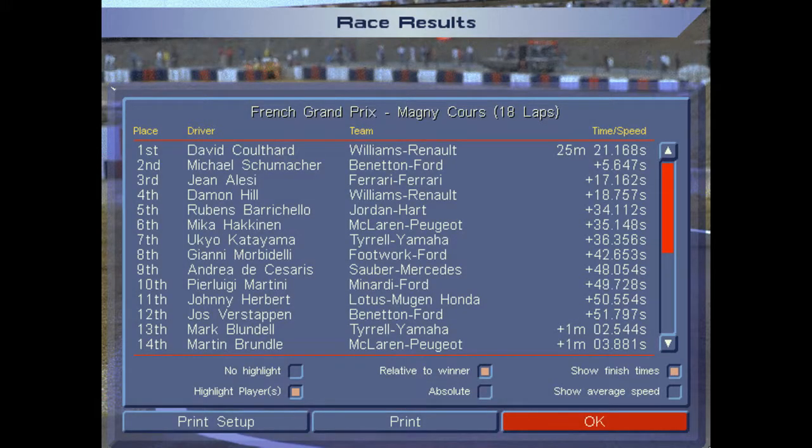After 18 laps of struggling, I end up way in the back. David Coulthard wins his fourth race of the season ahead of Michael Schumacher in the Benetton — sorry I couldn't be up for that battle, but that first-lap crash with Berger hurt me. Herbert finished third, surviving the first-lap melee. Damon Hill fourth, Barrichello was fourth through the first lap but lost out to Hill later on, just ahead of Häkkinen. Then Katayama — Häkkinen the last of the point scorers — Morbidelli eighth, de Cesaris, Pierluigi Martini rounding out the points.